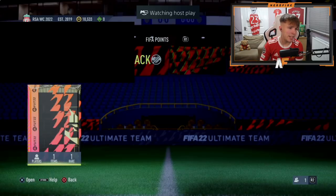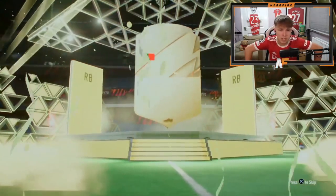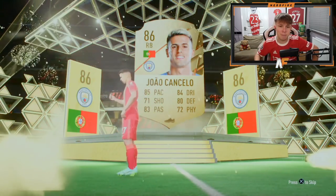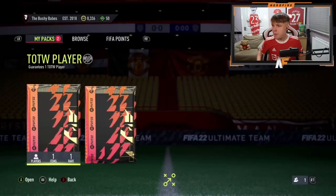Shout out to Think - pack number eleven. Can we see our second Signature Signing of the video? It's an 86 to 88 walkout - I thought it might be Diaz again but it's his perfect link Joao Cancelo. Cancelo is probably more usable than Diaz overall, though slightly worse as fodder since he's one rating lower.